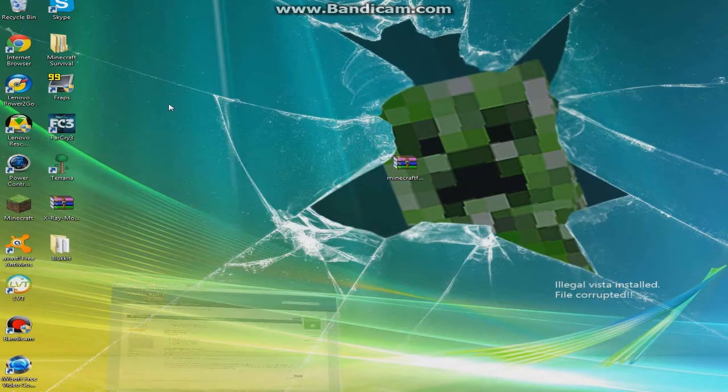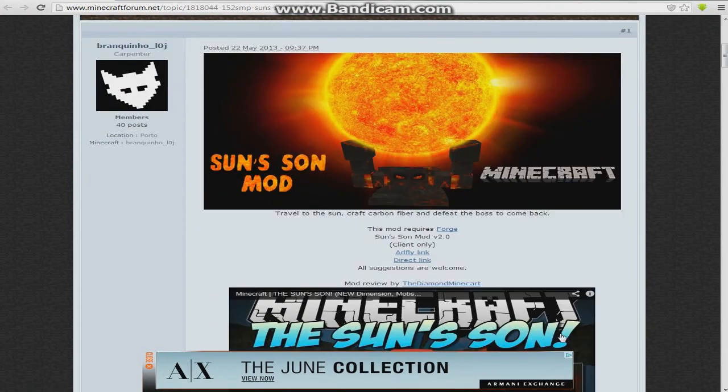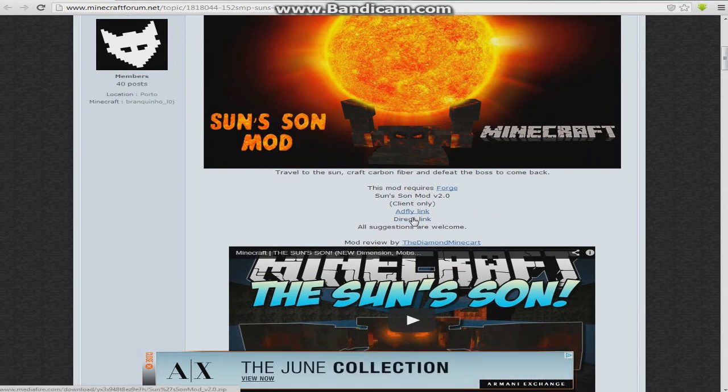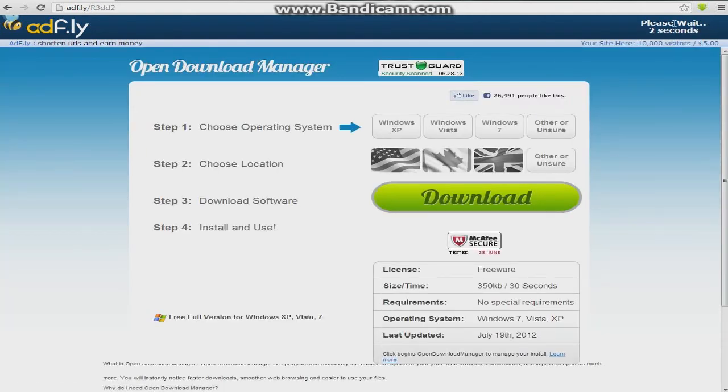Once you have that, you're going to go over to the Suns mod on the Minecraft forums. You're going to see right here this mod requires Forge, and we already have that. Right here it's just a direct link or Adfly — just click on the Adfly link, because you want to support the people that made the mod. They should at least get some credit. So we'll just wait for it and click Skip Ad.